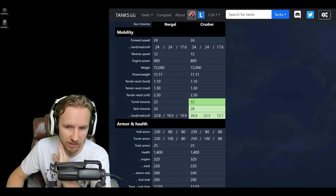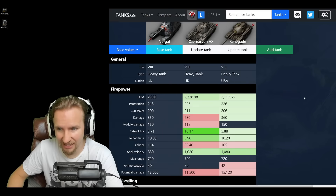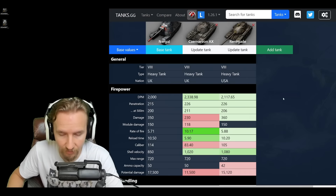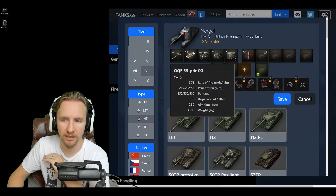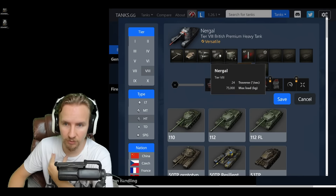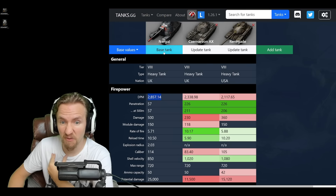Comparing the Nurgle to the Carnarvon Action X and the Renegade: it doesn't have quite the DPM of those two, though not dramatically less than the Renegade. Its standard penetration is 11 millimeters less. Gold pen is 252. However, its HE penetration is 57 millimeters, which trumps the Carnarvon Action X's HE and is better than the Renegade's 53. The Renegade has 440 alpha on HE whereas the Nurgle has 500, so HE-based DPM becomes very strong if you can penetrate.